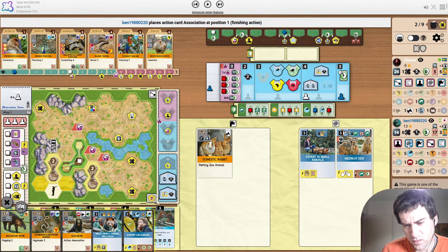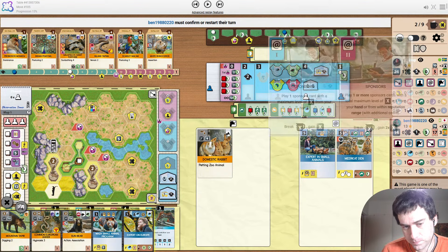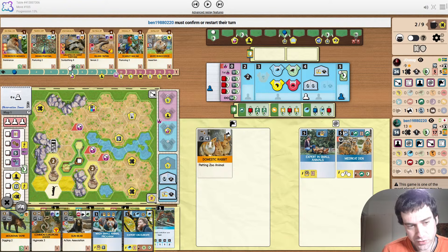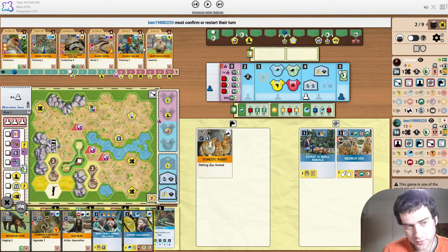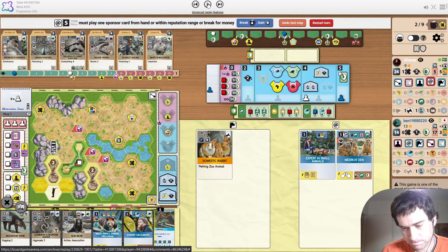I don't particularly like the move to upgrade association this early. They take a second worker, which is fine because they have no reputation — so they're a long way from getting another worker. I probably would have upgraded animals to help with the reputation, or even cards because of how good this display is. But cards doesn't do much because their reputation sucks.